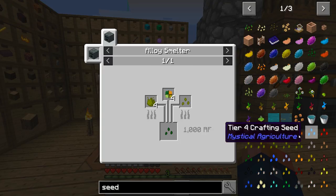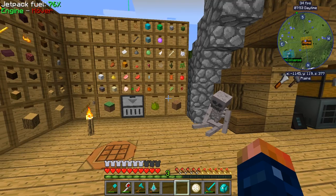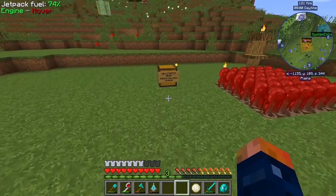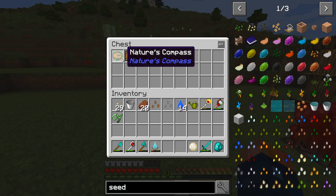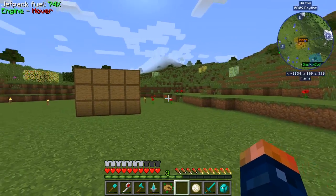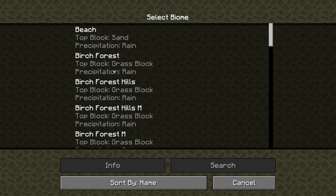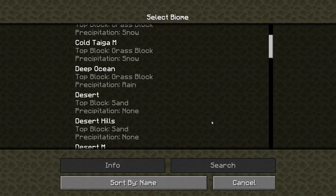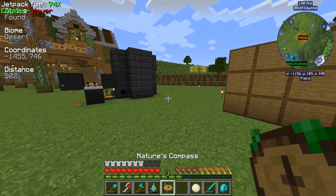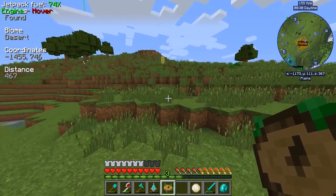Cactus is something we don't actually have, so we need to get cactus. There are some new tools that were added — 99 came over and gave us all these tools that spawn in when you start the server or a new pack. The Nature's Compass — I've used this before and it's pretty neat. We can search in here for desert, go search, and it shows in the top corner if we're getting close. There's one over here, it's not that far away actually.